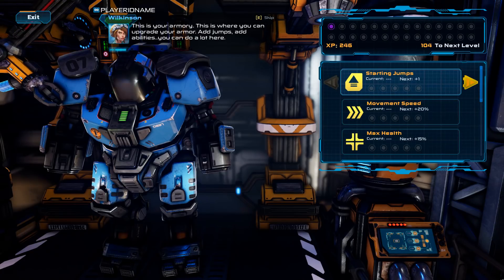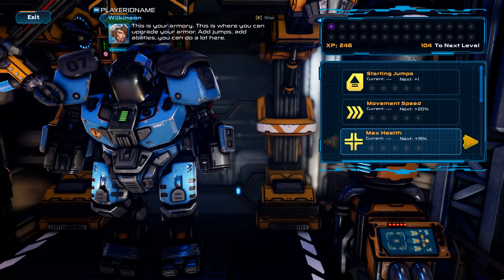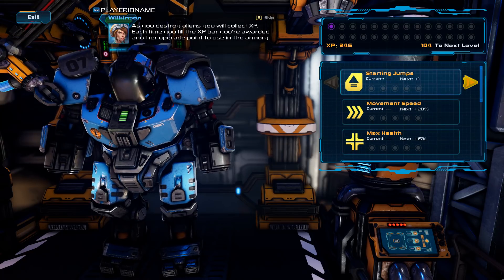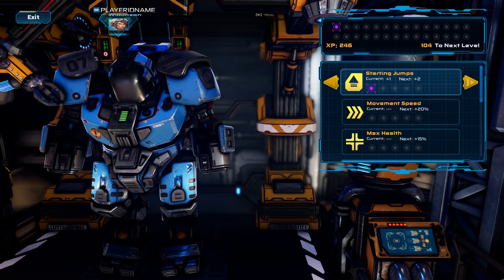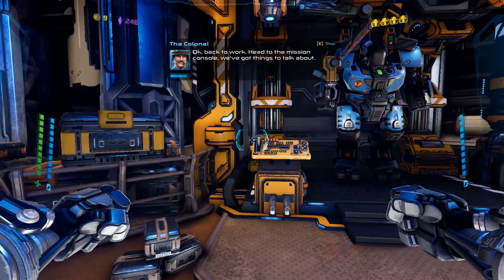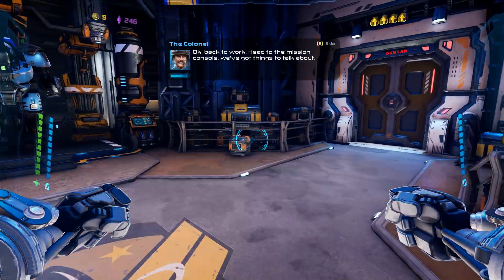Starting jumps. Max health — we have one pip. As you destroy aliens, you will collect XP. Each time you fill the XP bar, you're awarded another upgrade point to use in the armory. Many things can be upgraded multiple times, but keep in mind you can only pick a single selection from each category. But don't worry — you can always downgrade your choices. Okay, good. Back to work — head to the mission console.